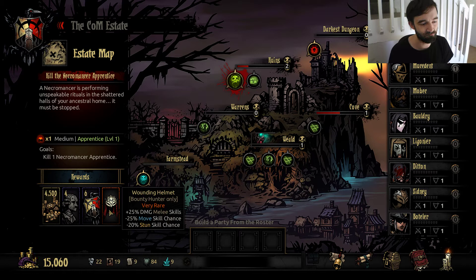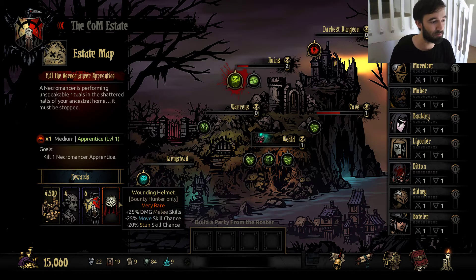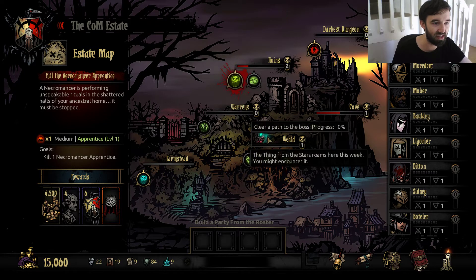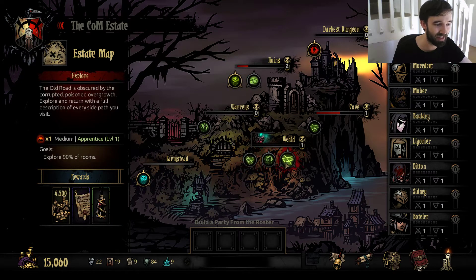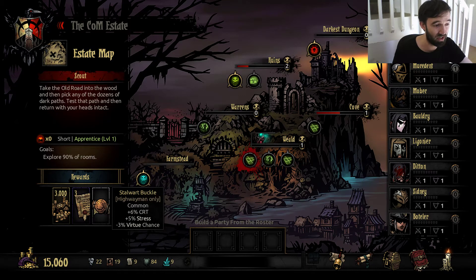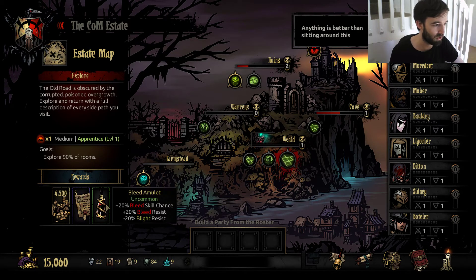Wounding Helmet — cripples his move and stun chance but significantly increases most of his damage. Pretty good. The Bounty Hunters are not one of my favourite classes, but we can make that happen at some point soon. I think I want to do one of these though — I want to encounter the thing from the stars and figure out what that's all about. Three Deeds and a Stalwart Buckle — the extra crit looks nice. Punishment's Hood is now slightly different; it buffs him if his HP is low. I didn't think it used to, but I could be wrong.